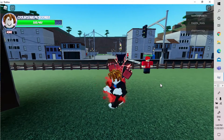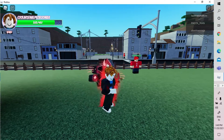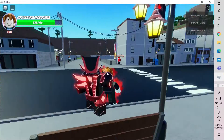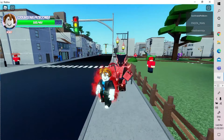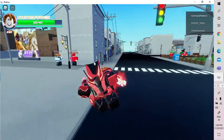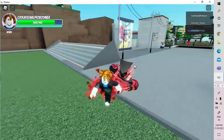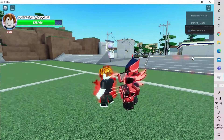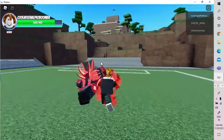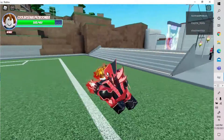Today I'm going to do a Nocturnus showcase. First, let me show you how to get the stand. You need to get The World, which requires getting Shadow Dio from an arrow. You can get the arrow from a test, buy it from the shop, or get it from meteors. Once you have Shadow Dio, go into the forest.